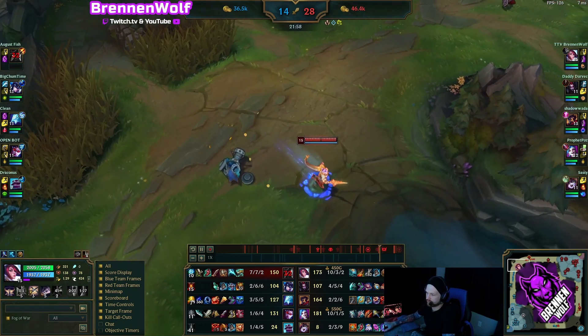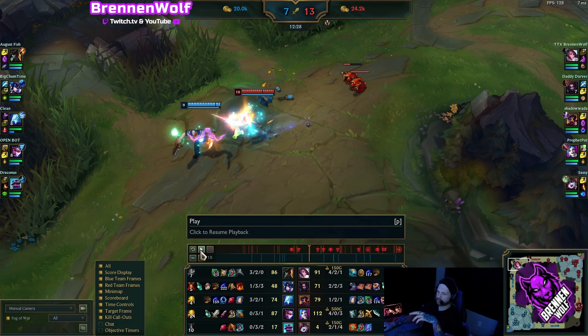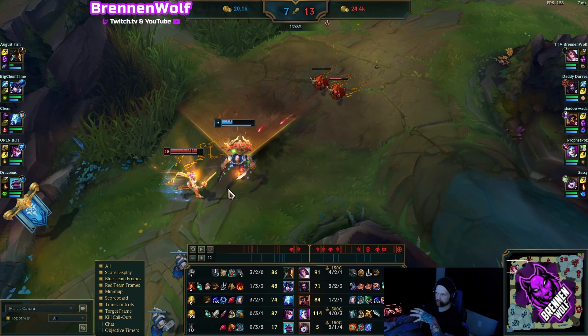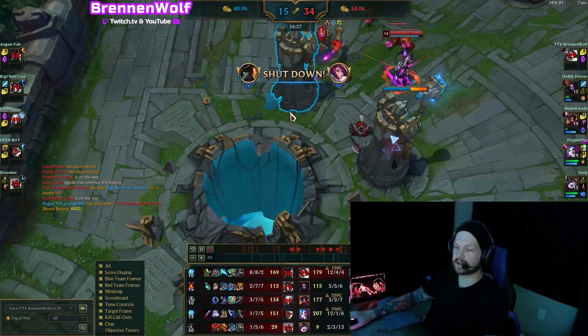I wanted to show this fight again to talk about fighting in Gangplank's ultimate. Our ultimate keeps vitals active for eight seconds, so you can still hit them. When he starts ulting, hit one, two, three vitals and then get out of the circle — fighting in the ult never feels good. Get out, wait for your cooldowns, go back in and finish the last two. Throughout this guide we've talked about dancing around his barrels; play aggressive and confidently the entire lane, avoid the circle when fighting, and that's how you lane against Gangplank.